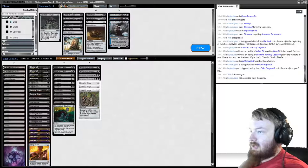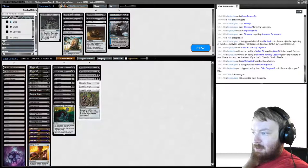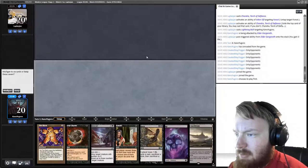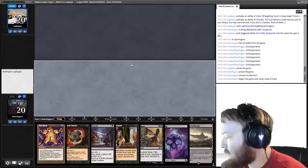Because our opponent is an Arbor Elf deck, if they start Arbor Elf and we start Smallpox, they probably lose. We're going to keep our hand of Smallpox, Rack, Blackmail, and Funeral Charm.